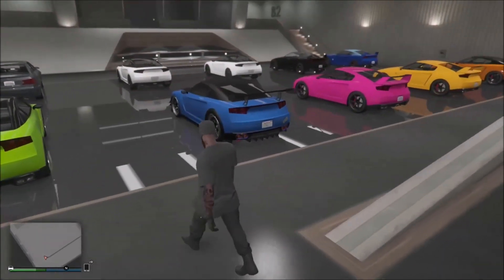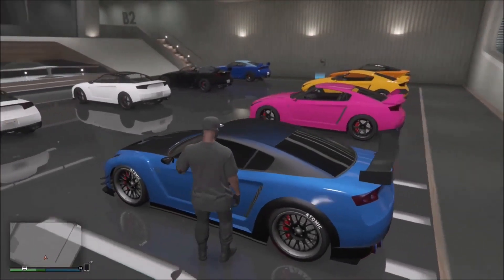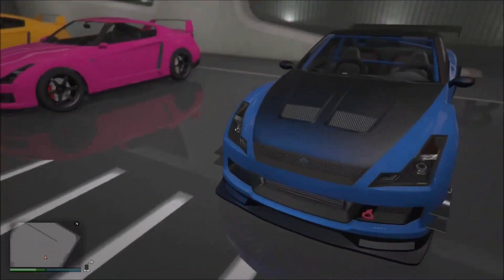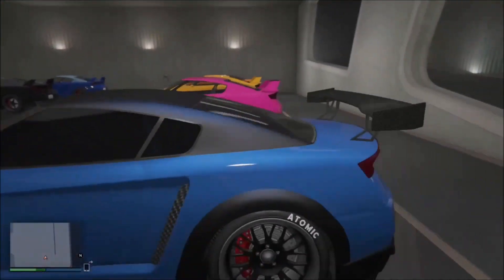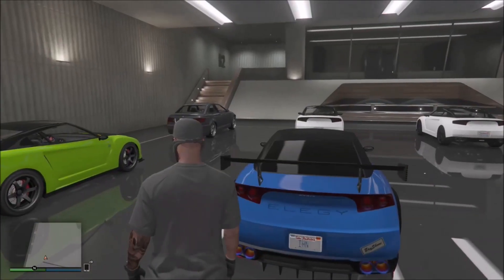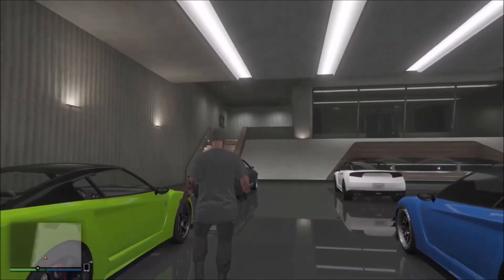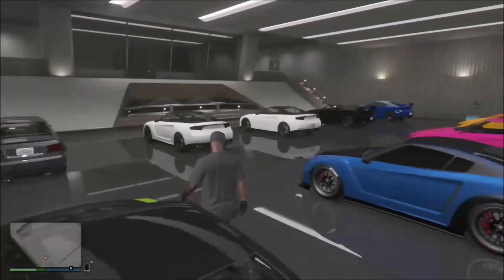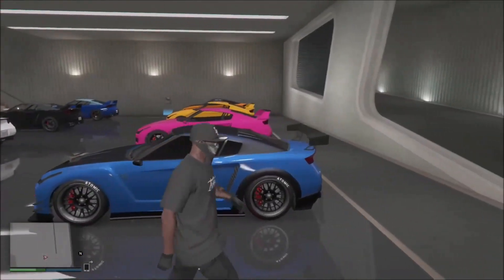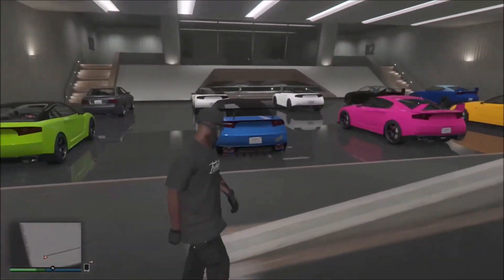For today's video you will need a lowrider, and your lowrider needs to be fully customized to the max. The more stuff you put on it, the better the cash payout you'll get out of it. Try not to customize it at Benny's — just customize it at the standard Los Santos Customs. As you can see right here, this is my car, the blue one, which is the one I'm going to be duplicating in today's video.